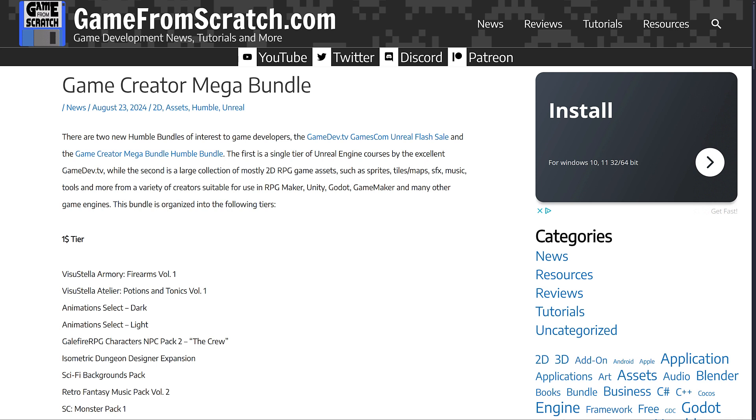This one is a 2D bundle. If you're using RPG Maker, Unity, Godot, Game Maker, etc., and looking for some 2D assets, it could be a good pickup for you. There's a lot of very realistic-style sprite work here — that's not something you see very often. I'm going to show you some examples from this bundle in just a second.